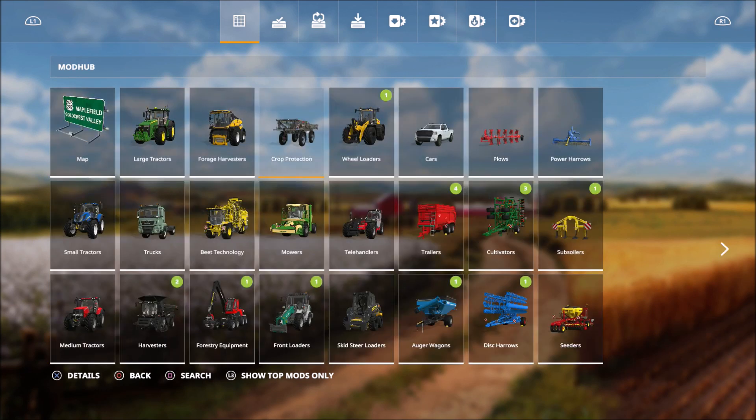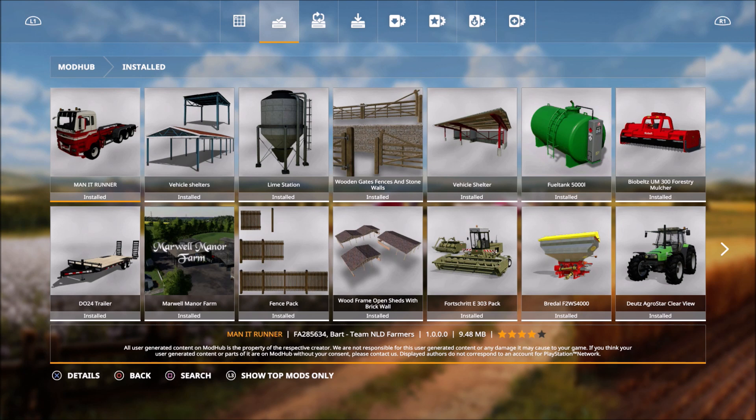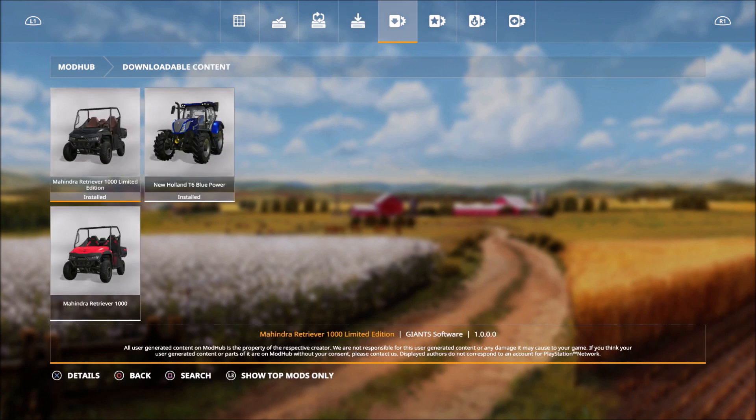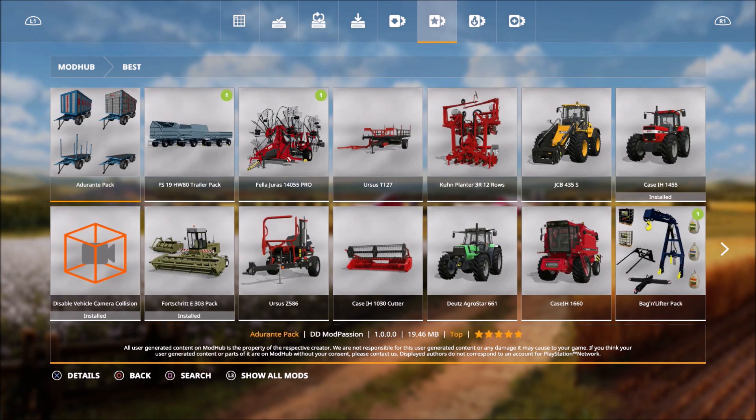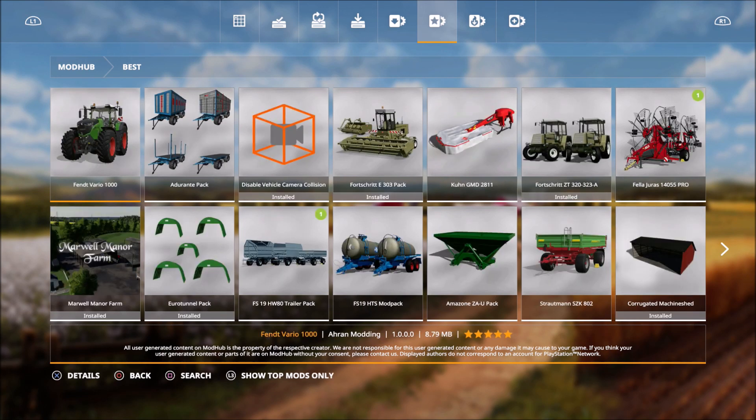You can see up here across the top there are some different icons. If you use R1 and L1 you can scroll through those, and they'll show you different things. Like these are all the ones I have installed, these are ones that need to be updated, and this is downloads I have actively going. This is DLC you can add or buy, and this is the ones rated the best. If you hit L3 it'll show top mods only or all mods.